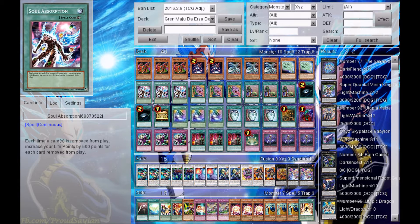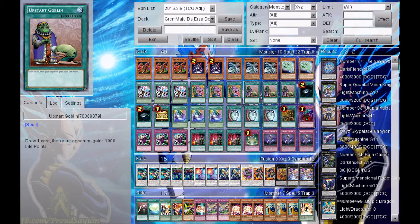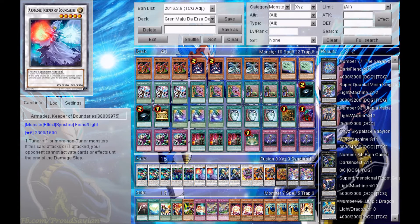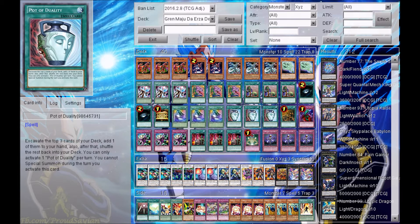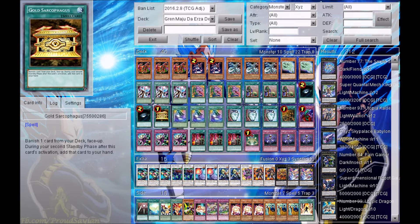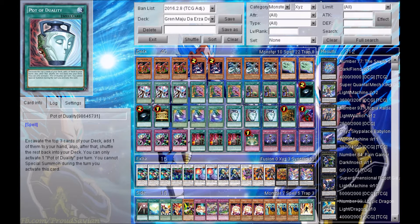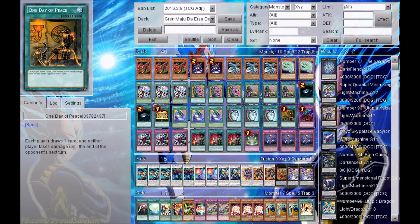For spell cards, I'm playing 3 Soul Absorption, 3 Pot of Cupidity, 3 Upstart Goblin — this card could also just give your opponent life points, so this could help with Performapal Life Swordsman. I'm also playing 2 Dark Hole, 1 Gold Sarcophagus, 3 Soul Release, 3 Pot of Duality, and 1 Day of Peace.